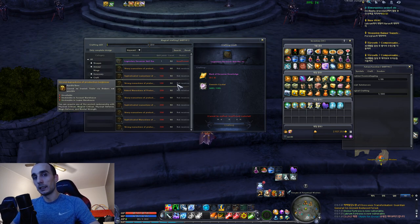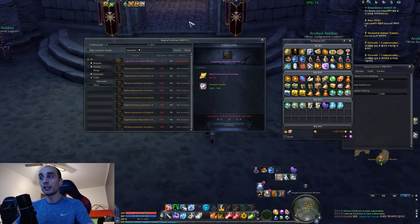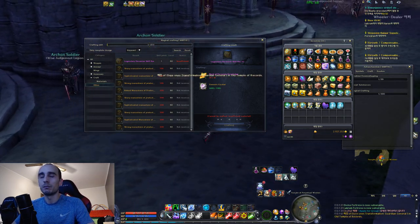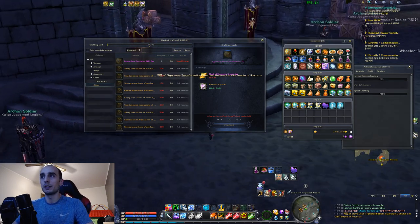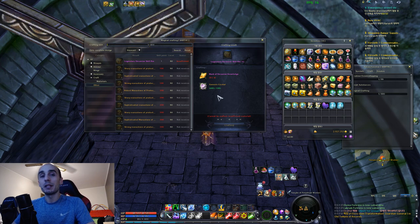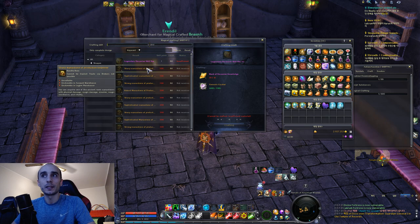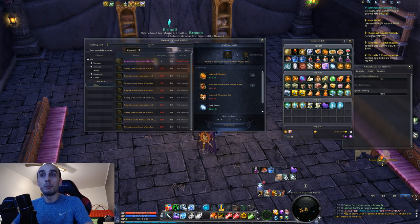Legendary Divanian Skillbox - with patch 7.0 you need this new mat and also 100 Genesis Crystals. Being prepared for 7.0 is very important. If you stop doing your camps because you already have all the yellow PvP gear and you've gone past that stage, that might be a very bad idea - because Genesis Crystals will be important to craft these Divanian Skillboxes.